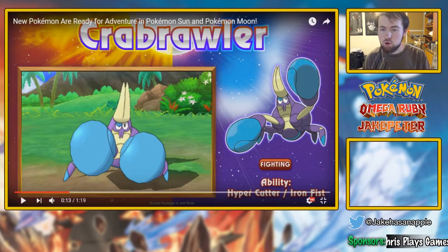We have Krabrawler right here. Krabrawler is a fighting-type crab. Kind of reminds me of Corphish and Krabby and whatnot, but it's its own little thing. Instead of being water-type, it's purely fighting, so you can see those boxing gloves it has right there. It has Hyper Cutter and Iron Fist. This guy is not going to be something you want to mess with, so stay away and don't let those pincers pinch you.